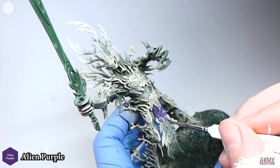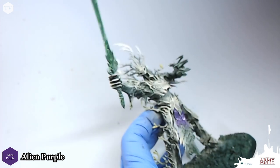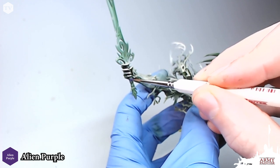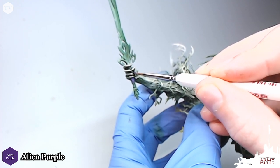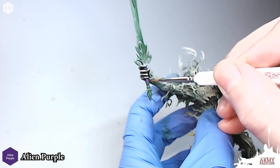...I'm going to load it up, thin it down, and apply a couple of thin coats of Alien Purple to this tree robe — this foliage robe that our tree monster has growing from his waist. I'm also going to apply this to the handle of his sword. Just very simple here, painting inside the lines with our Alien Purple. You want to apply a second thin coat when you're done.